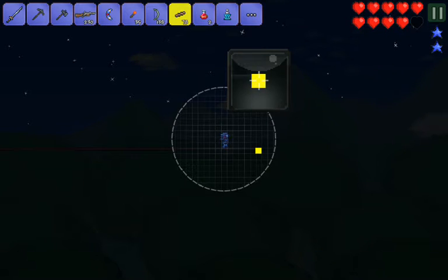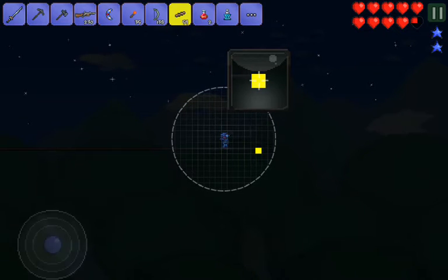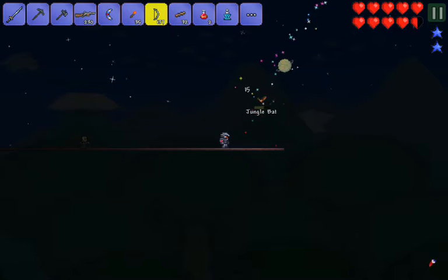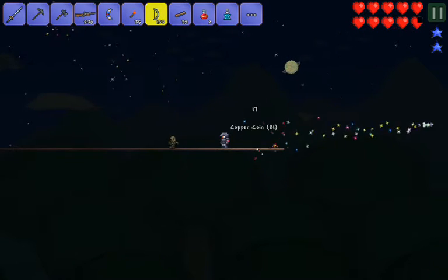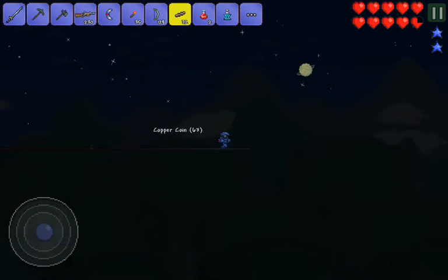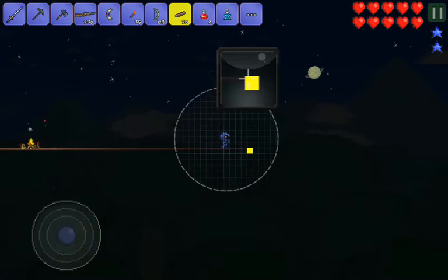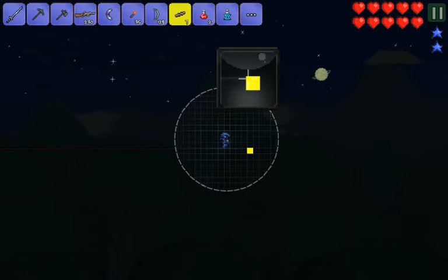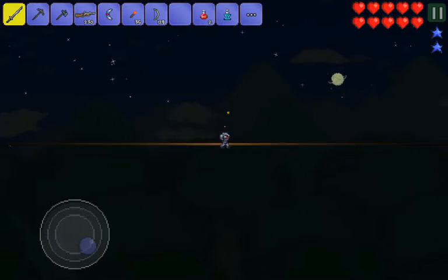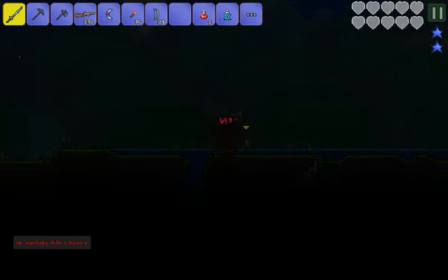I just have to be really careful around the edge. Come on, sky islands! I just wish it was day. Here comes another one. Let's get the Fallen Star over here. I need a Fallen Star or an island. I keep forgetting I have a grappling hook.